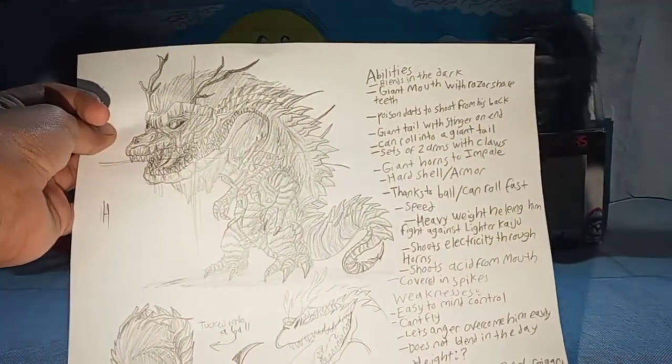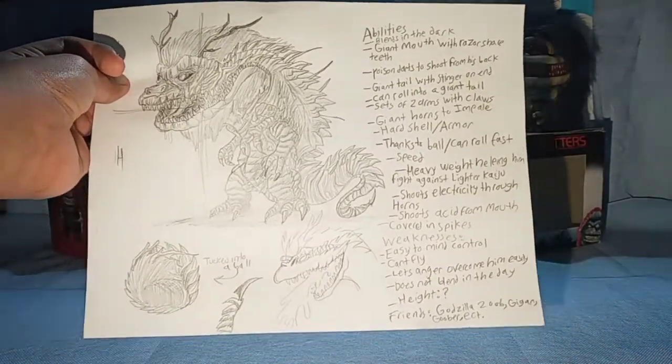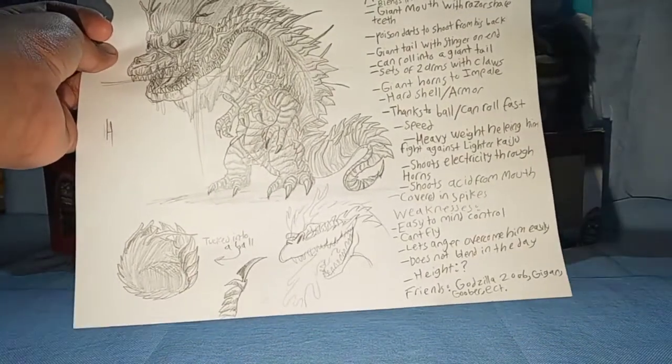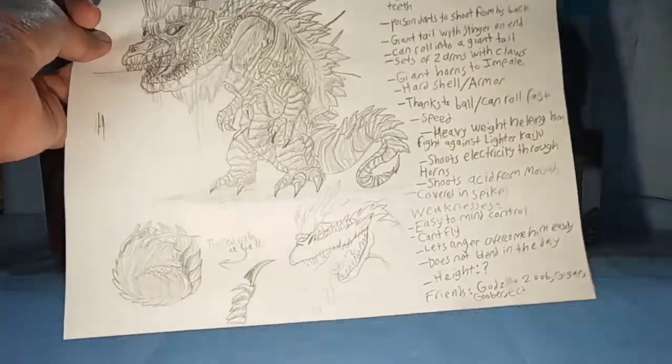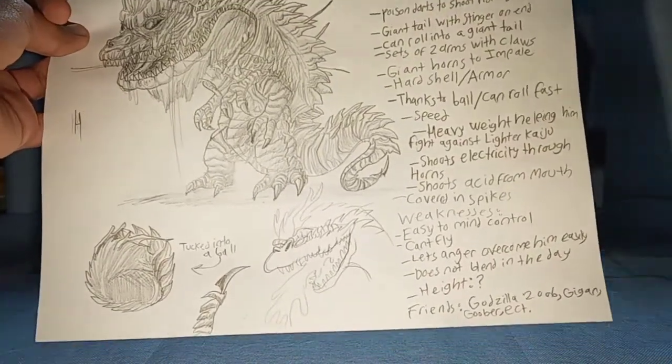He blends in the dark. He has a giant mouth with razor sharp teeth. He has poison darts to shoot from his back. He can roll into a giant ball. Two sets of arms with claws. Giant horns to impale. A hard shell, exoskeleton, or armor — whichever you'd like to use. Thanks to tucking into a ball, he's super fast.